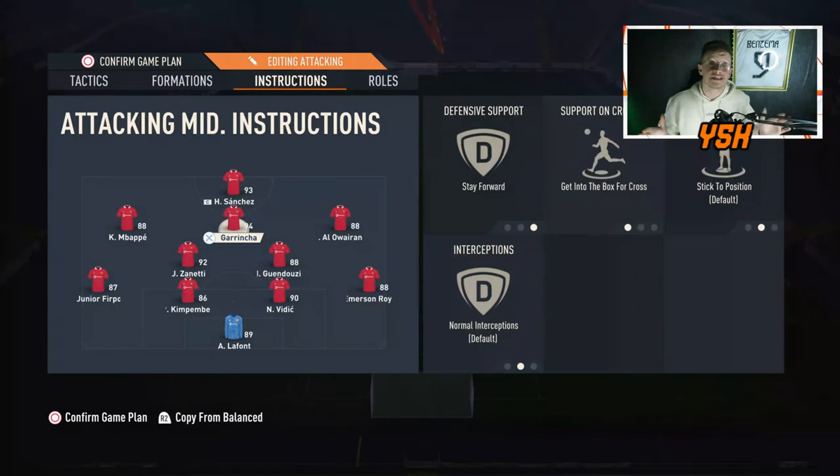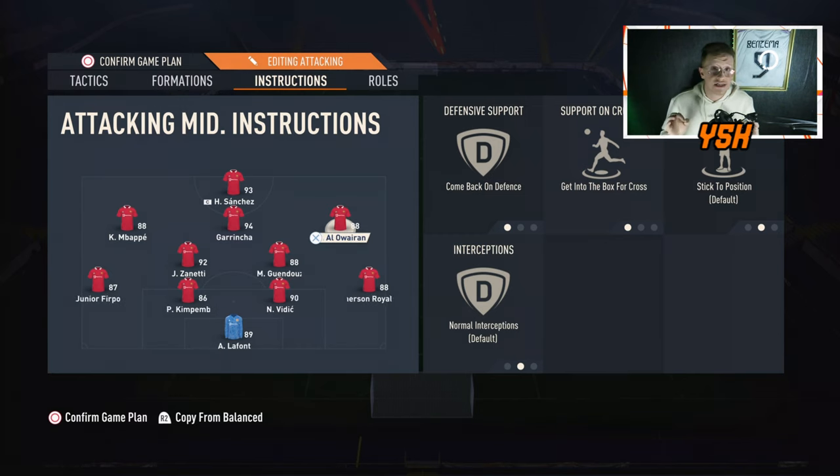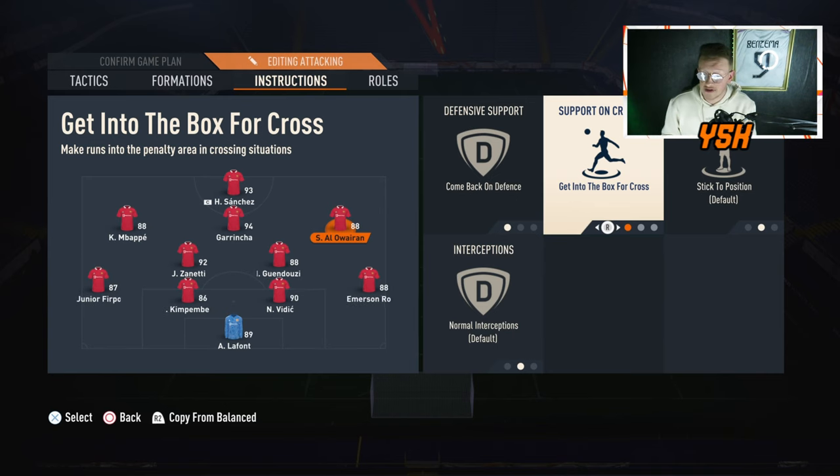For the right and left attacking mids: they play as wingers on attack and come back to help on defense, forming a 4-4-2 shape defensively. You need players with great pace who can get in behind. Their instructions: Comeback on Defense — which is absolutely important — and Get Into the Box. This way, on counter attacks they're always ready to run in behind the defense.